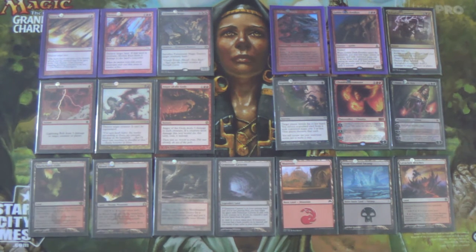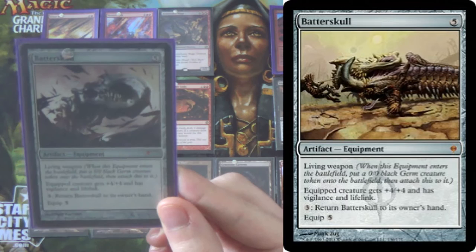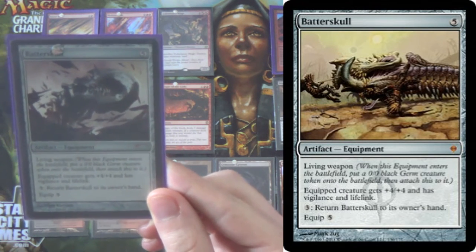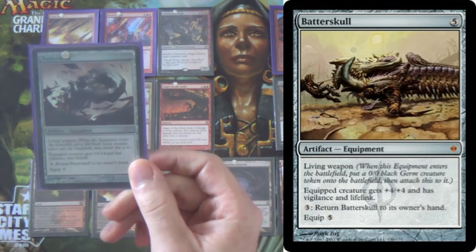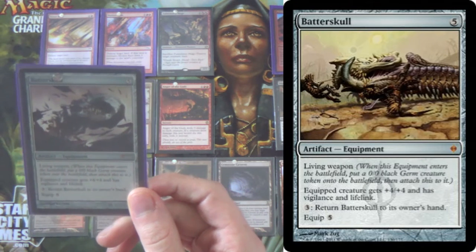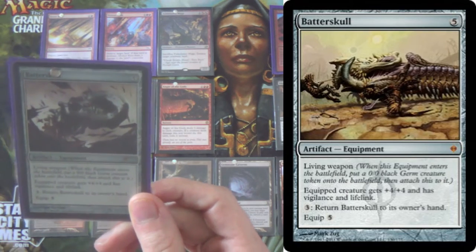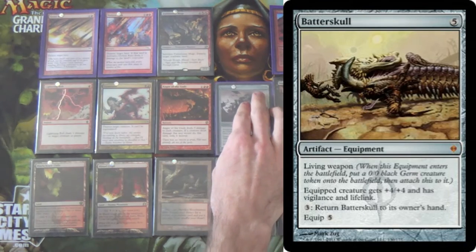For the sideboard, we have 1 Batterskull — great against control decks, giving us a sense of inevitability. They can counter it, but if they keep trying to remove it we just return it to hand and recast it. The lifelink may also matter against Burn, though Burn is one of our worst matchups and getting up to 5 mana against them is difficult.